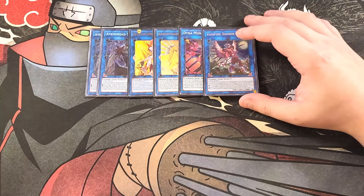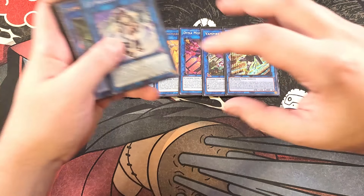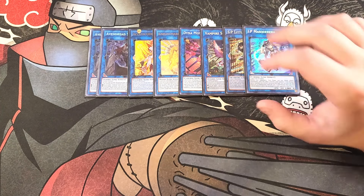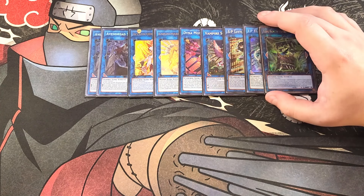We then play a single copy of Vampire Sucker because it helps us draw a card. We then play a single copy of SP Little Knight to spin cards off the field — insane to use as a double interruption. If you don't have Little Knight, you can swap it for Nightmare Phoenix since we're already playing Unicorn. We then play a single copy of IP Mascarena, which is really good for stepping into Little Knight or Unicorn during the opponent's turn. We then play a single copy of Flying Mary — great in this deck, it helps pop cards on the field and can move itself to your back row as a continuous spell to bring back a level 5 or higher zombie monster, and it can destroy a monster with less attack than your level 5 or higher zombie.